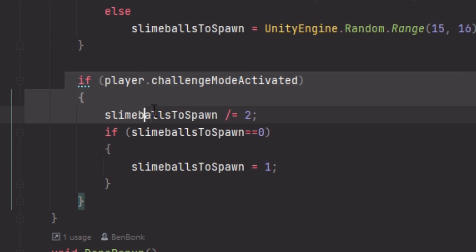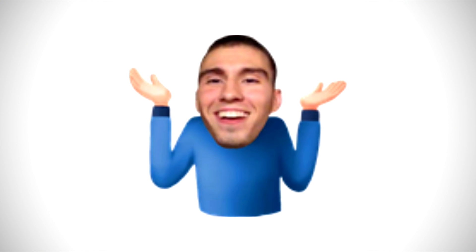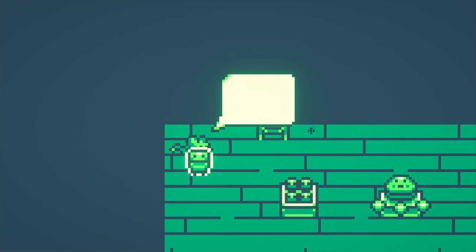Then I created the actual logic for challenge mode, which really wasn't too difficult — I didn't necessarily add any new content or change enemy attacks, which would have been cool, but it was just much easier to change some of the values around. I figured I needed a way to explain it to the player, so I made this mouse NPC named Declan who you can ask a few questions to and learn how the mode works.